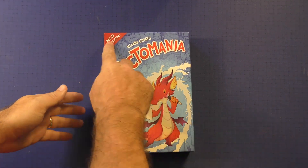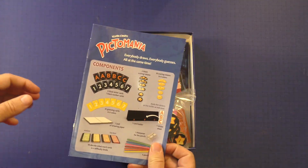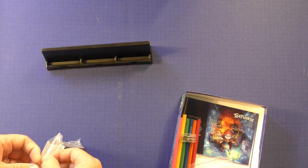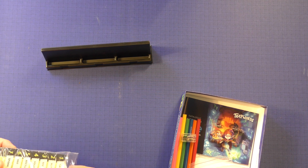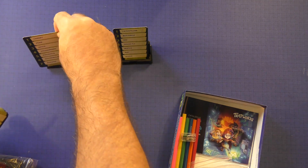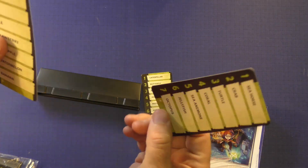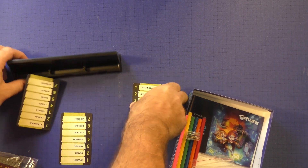Here's Pictomania, the new version. There's a little dinosaur on the front, which really has nothing to do with the game. You get a rule book, which we'll look at in a few minutes. You're going to get this little holder, which is kind of cool — it lets you put your cards up so everybody at the table can easily see them. The cards are pretty good. At the bottom they tell you what level it is. They just have words on them, they're double-sided, and those are a pretty nice touch.